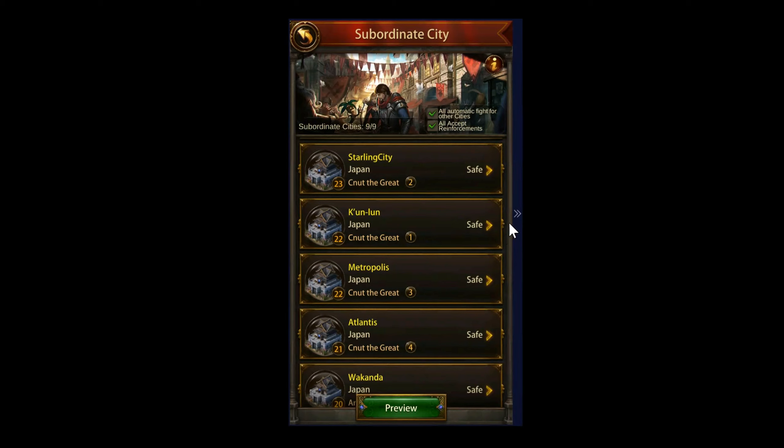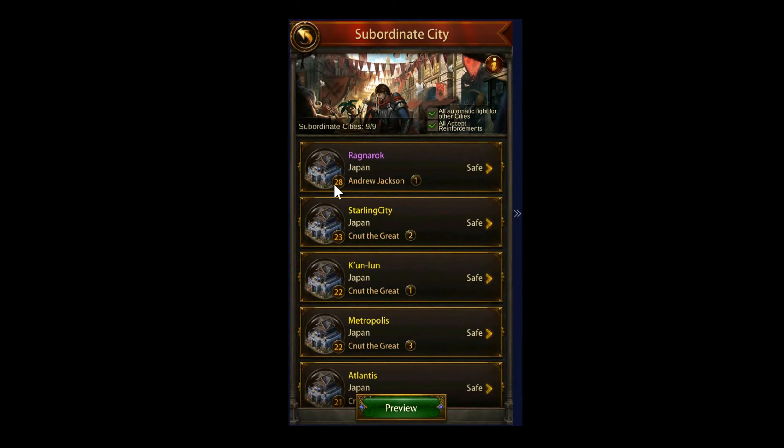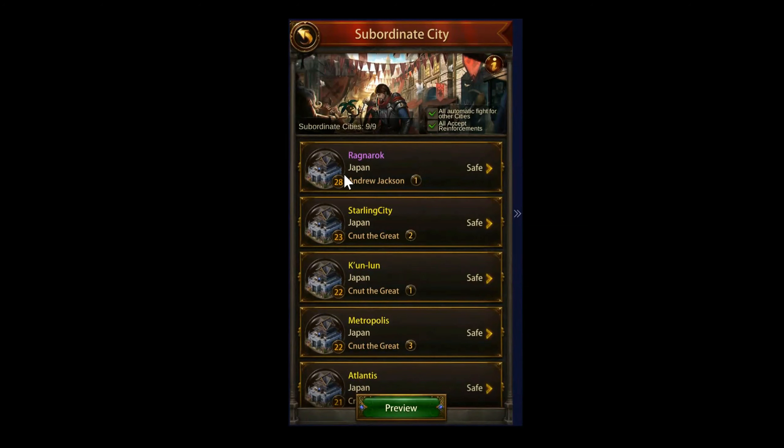Looks like I got all golds here - just kidding, got a purple. I don't know if I can justify the 2.5 million gems to bring that up to gold, maybe down the road. As you can see, the level is on my subsidies - I put a little bit of effort into my main one so it's level 28, just using some construction speed ups when the event rolls around.